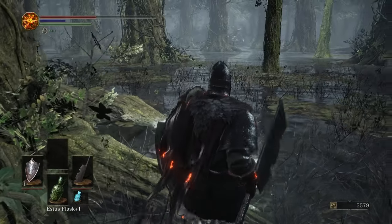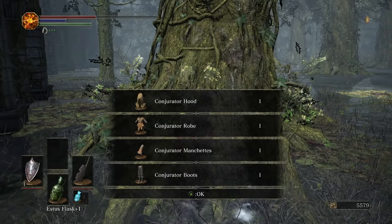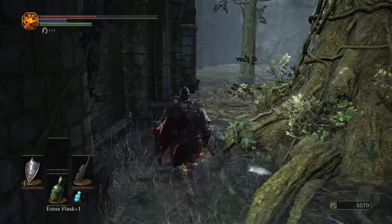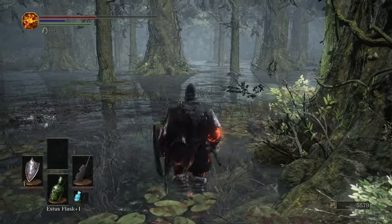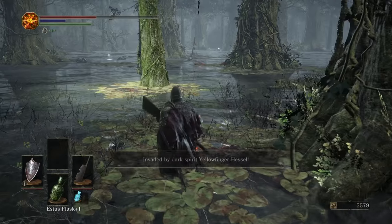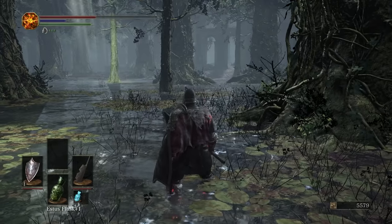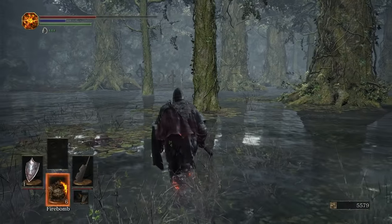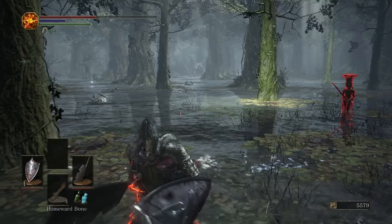Since he burrowed, we're going to go over here and get ourselves the conjuration gear and the great swamp pyromancy tome. This crab actually drops the great swamp ring. Yellowfinger Heisel — where is he at? I don't have time for him right now.